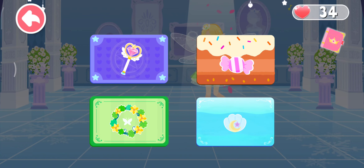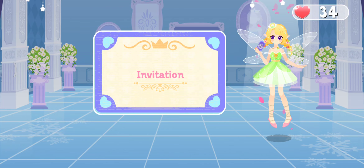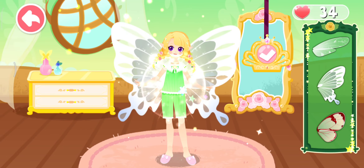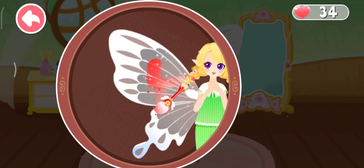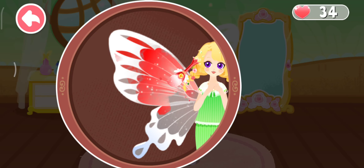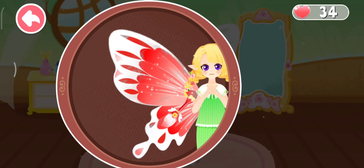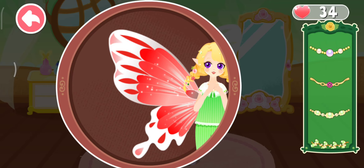A-ha! Which dance party is fun? Magic dance party! What would a magic dance party be like? Choose a pair of beautiful wings. Wow! And paint beautiful colors on the wings. Add some decorations.